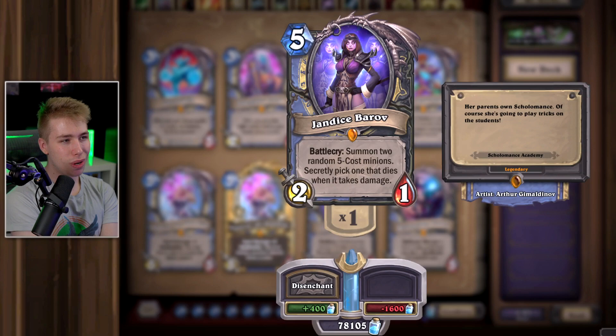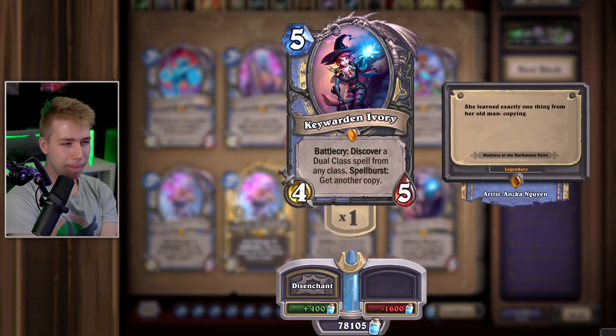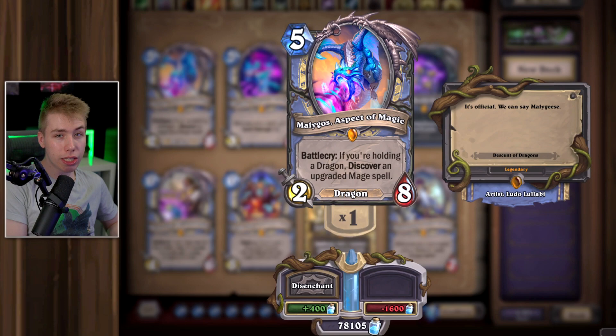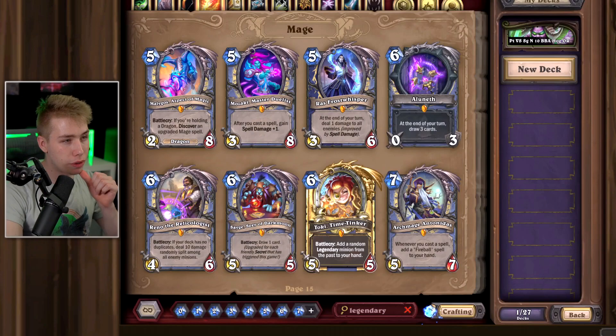Jandice Barov — I think she's really good. Keep her. Sometimes you can high roll so hard this card wins you the game, and for Rogue with Shadow Step, this card is great. Ivory — I think I've not seen this card once. It discovers a spell and you might get a second copy. You can safely disenchant that. Malygos, Aspect of Magic — for a Reno Mage or Dragon Mage, this card is pretty good. The upgraded Mage spells you get are also really good. I would keep this card if you like slow Mage decks or Dragons. Mozaki — great card for OTKs. You can win on like turn 4 or 5. Keep her for OTKs.